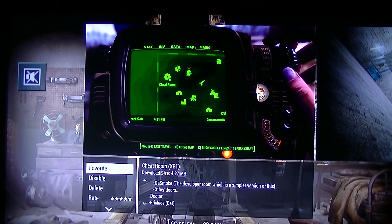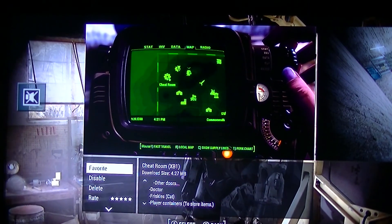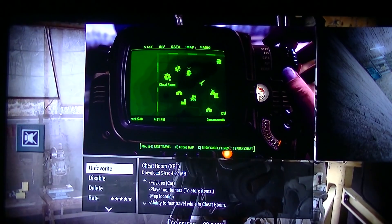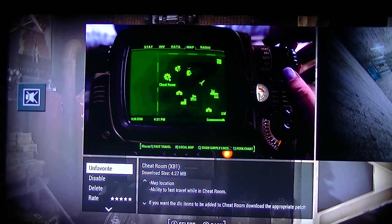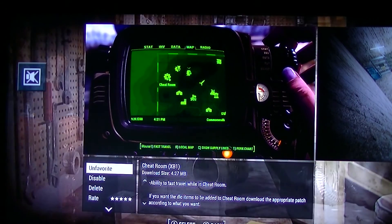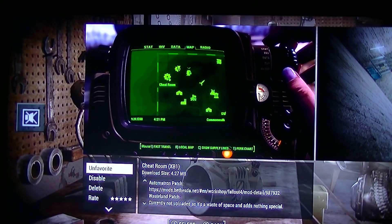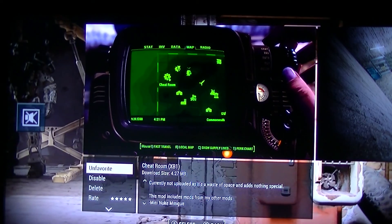There's other doors - doctor, friskies, cats, player containers to store items. Map location, really fast travel while in the cheat room. If you want to deal with the items to be added, Cheat Room has the appropriate patch according to what you want - Farber patch, automatron patch, wasteland patch.